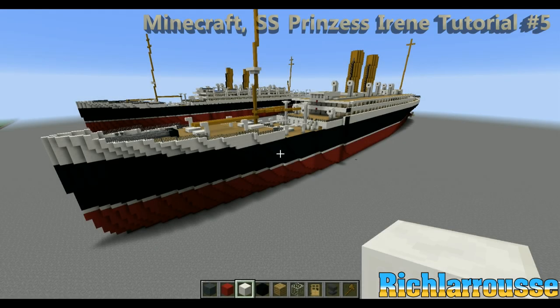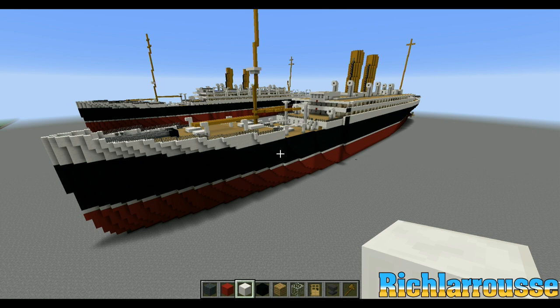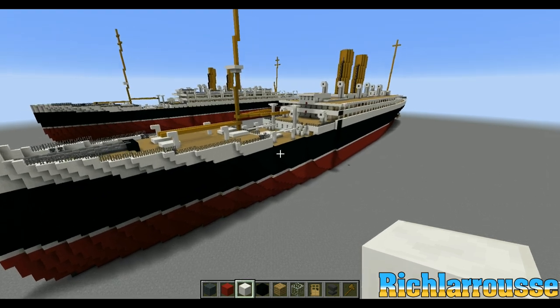Evening all. Rich here, back for part 5 and the final part of this SS Princess Irene tutorial. Today's focus is the ship's lifeboats, handrails, vents, and all things like that — all the things I left out in the previous video. So what we're going to do first is focus on the smaller details before we get to the lifeboat.